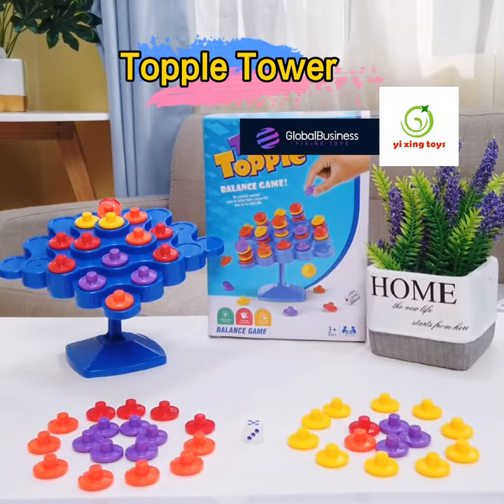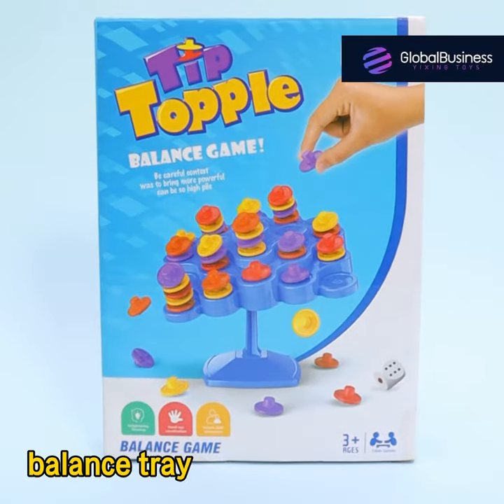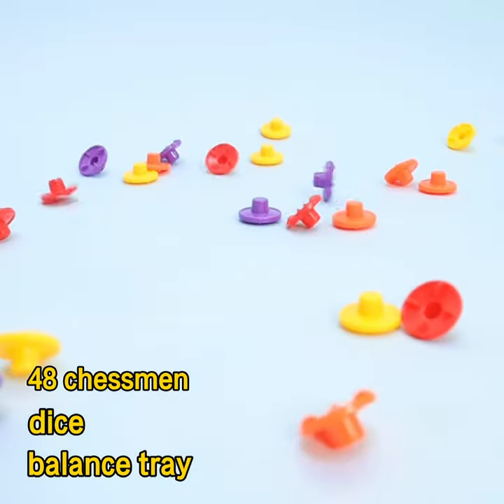Topple Tower choice components: a balance tray, a dice, and 48 chessmen in 4 colors.